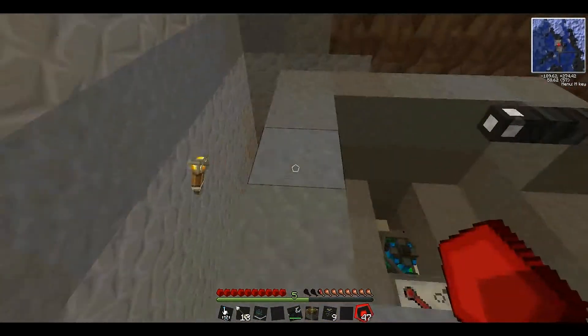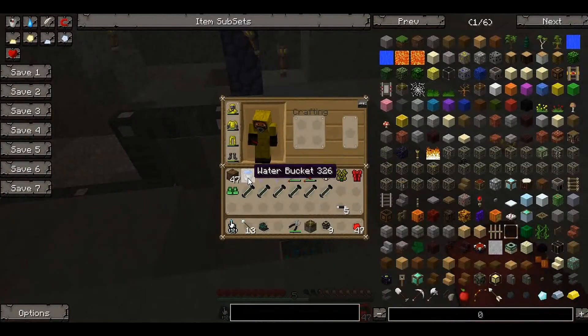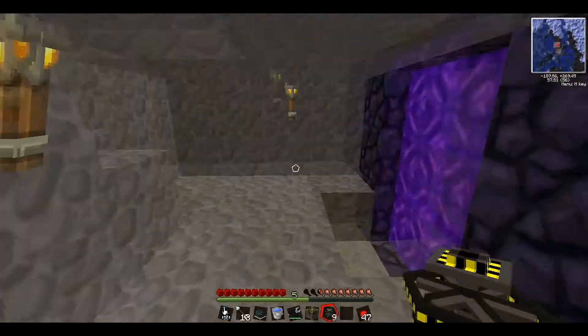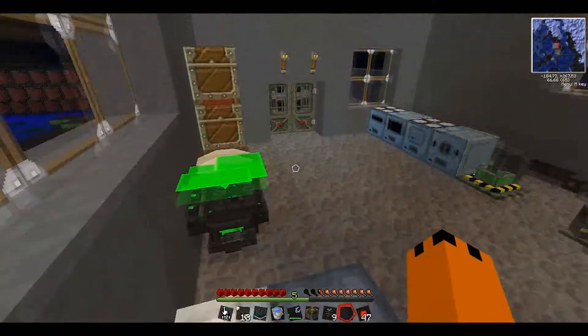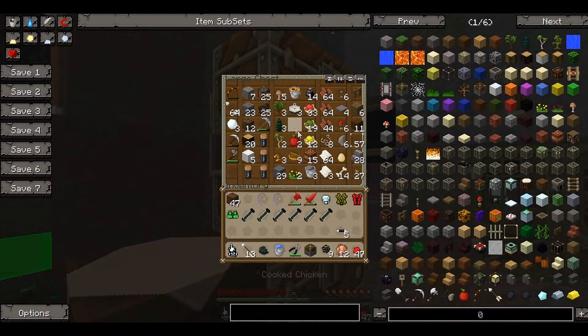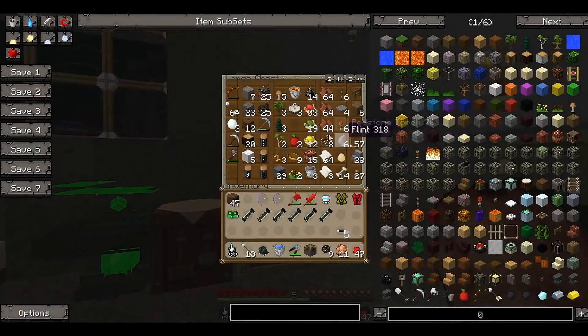Now we need a load of water so we can fill this up. I've got one bucket of water. If I go and get another one, we can make some sort of water source down here. We need some food as well because I'm running a bit low. There it is — nom nom nom.